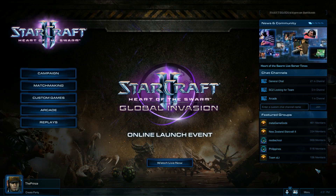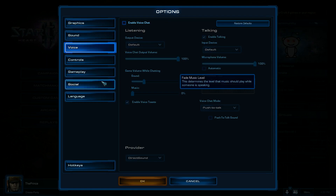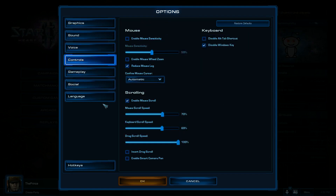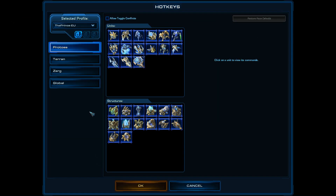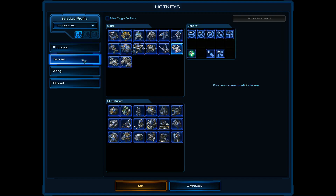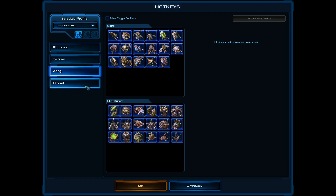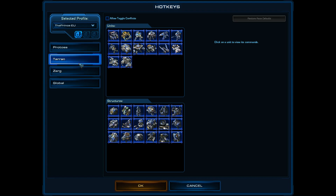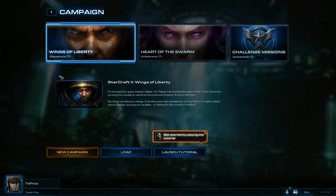Of course, the other thing is we have the menu here with options — graphics. This is all fully updated and exactly how it was in the Heart of the Swarm beta, at least from what I've seen thus far. There's also social language you can change here, and hotkeys. You can see some of my hotkeys, though actually it doesn't show all of them — it doesn't show the Heart of the Swarm hotkeys, which is strange, because I'm pretty sure that this is Heart of the Swarm.